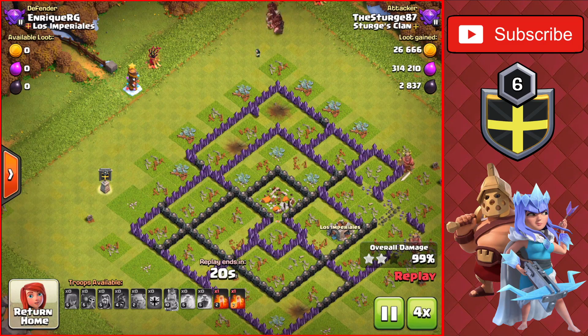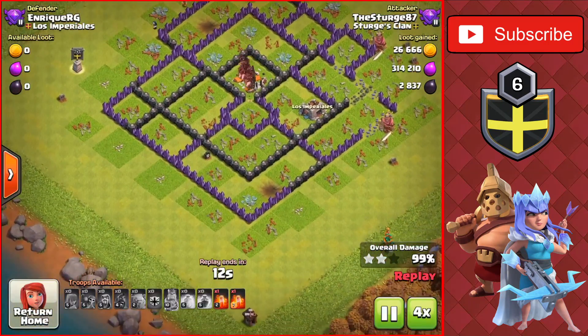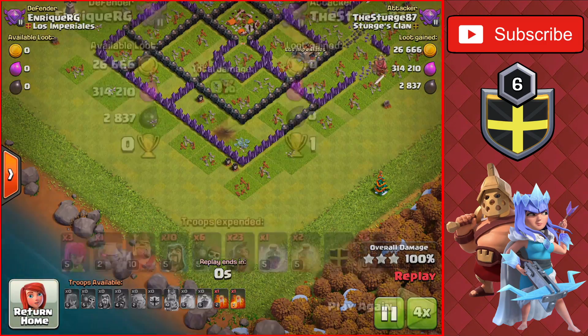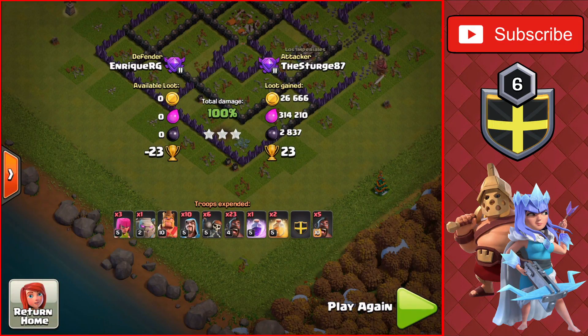The next attack strategy we'll be showing you is something that you can use from the start of your push all the way to the end of your push, which is a GoVaPe. We also saved two Poison Spells because there wasn't any Clan Castle troops. Let's head on to the next attack.